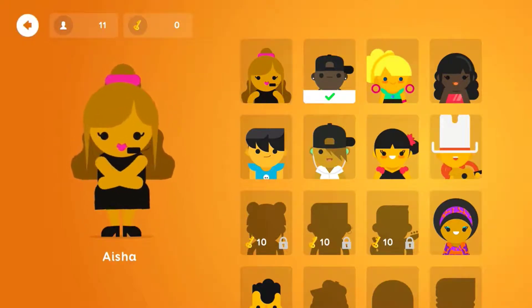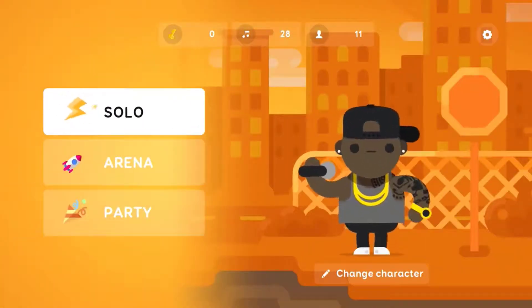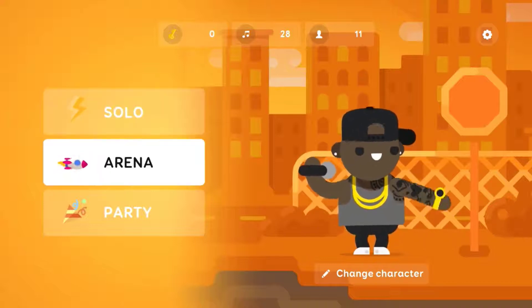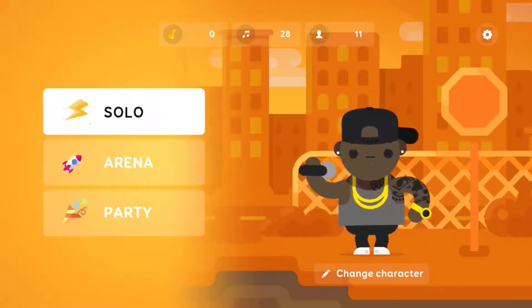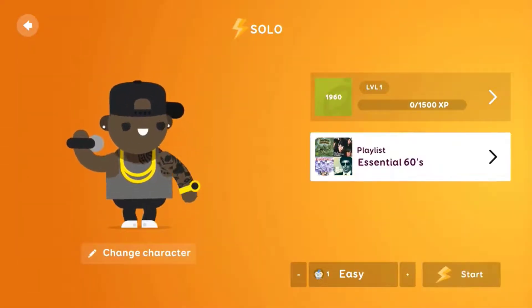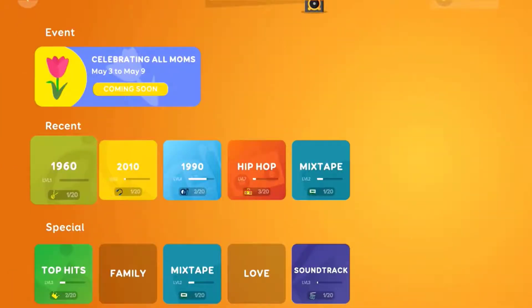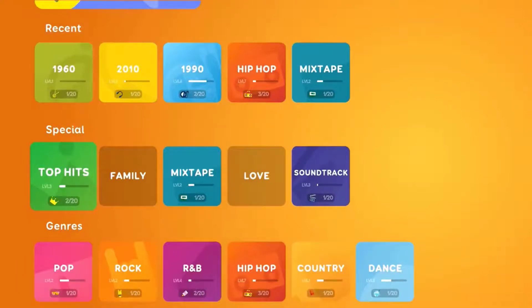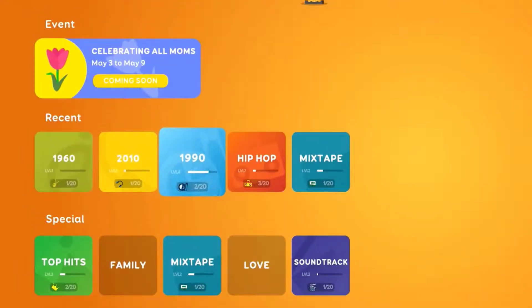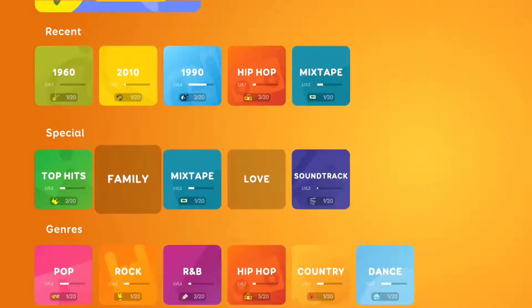I've chosen Will and we're going to start off with a solo match — there's also a party mode but we'll come back to that later. The first thing you do is choose the genre or decade of music. At the top you'll see the Mother's Day event coming up, and you can see the different genres and decades: 60s, 2010, love, mixtape, top hits.